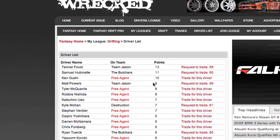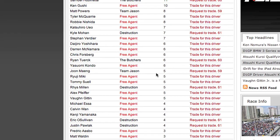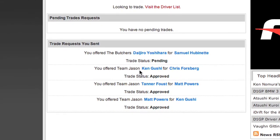Another important button in the game is the points item. With a quick click of your mouse you can see how your drivers are performing overall in fantasy. The trades tab will give you an overview of pending trades and trades you have made so far this season.